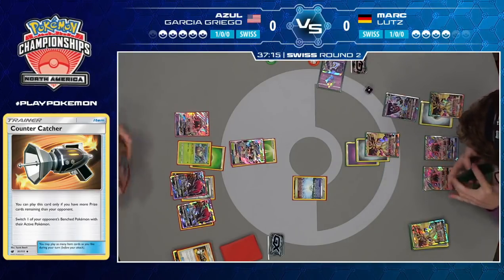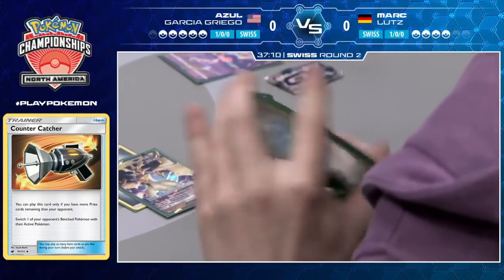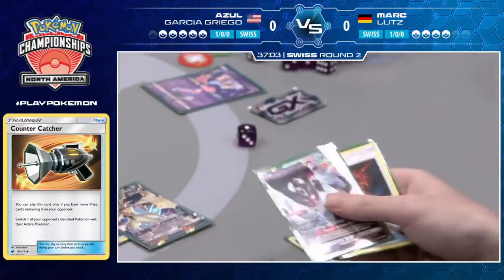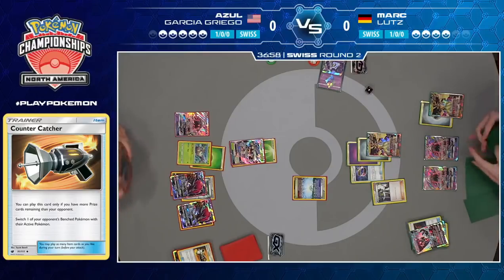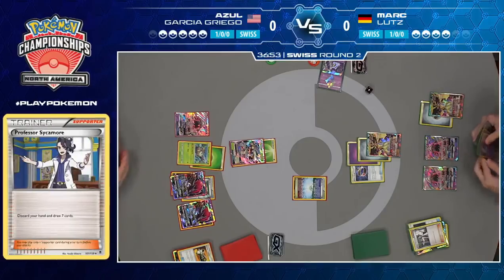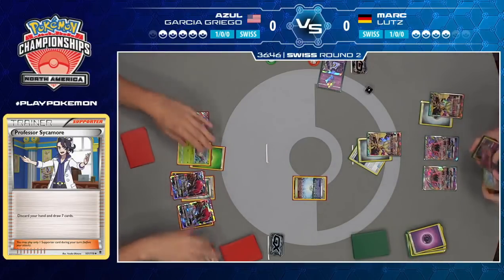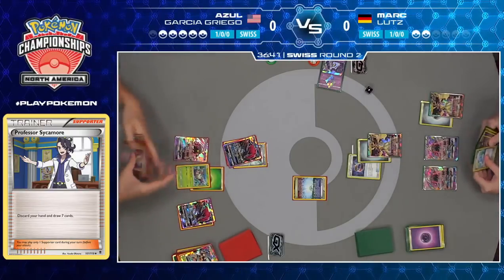He actually discarded his other Malamar with an Ultra Ball — so he's straight out of Malamar at this point. He's going to go for a big Sycamore this turn, just grabbing that Dawn Wings Necrozma. That is not a card you want to play down against Zoroark GX, and he's going to be hoping to find a Psychic Energy. He does find it — 210 damage, that knocks out Golisopod GX, and Mark is already down to two prize cards.